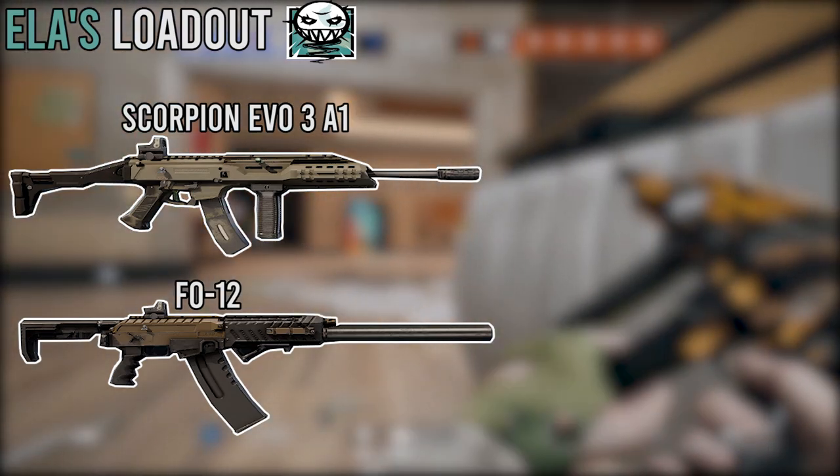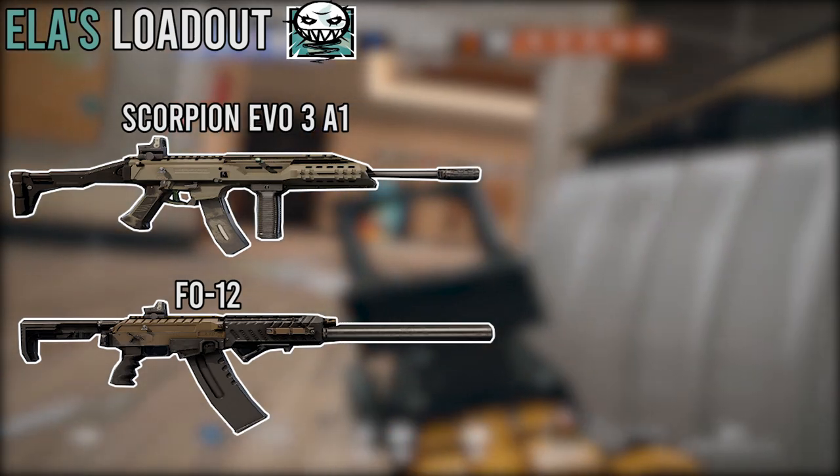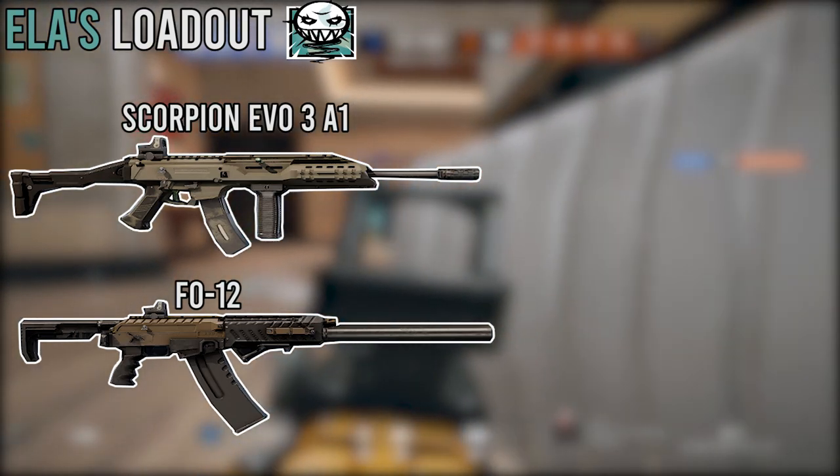The Scorpion, the submachine gun, has an insanely quick fire rate — it's quite ridiculous — but as well, it can deal that damage. However, the recoil pattern on it is quite all over the place, and it can be hard to control that recoil.